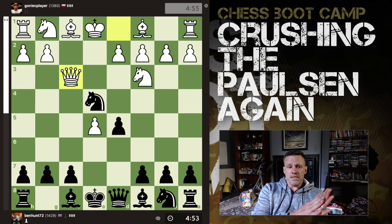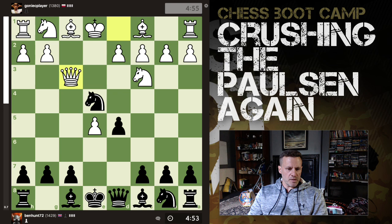We had this once in a chess boot camp live training game where Craig and the team were playing against me. I think Craig played c5 here, but the move that I play is knight c6.